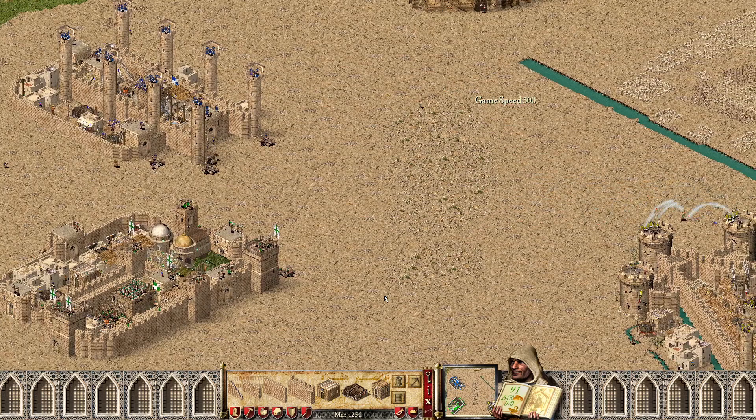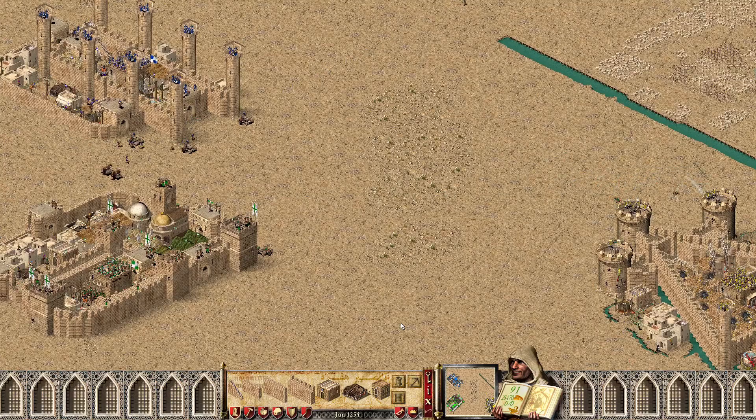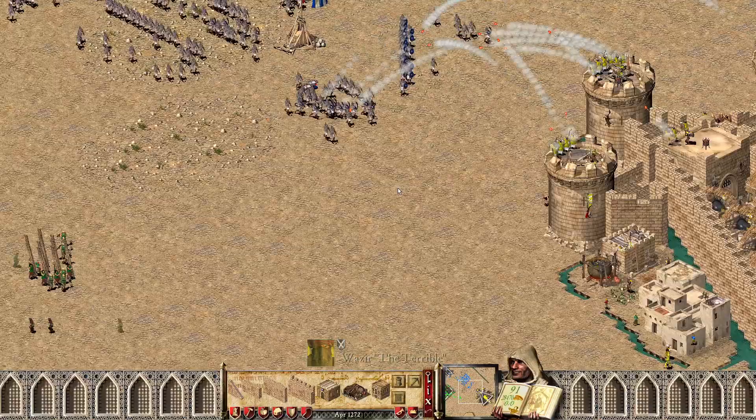For reference, this video just hit 45 minutes of filming. They are throwing large numbers of attacks and most of it is me sitting here waiting for them to build up. Back to another cut: Caliph attacking with 634 pop, Sheriff probably at 700. They're going against just under 500 military defense. Let's see if they can get it this time — Sheriff is attacking at the exact same time. This is a double attack of absolutely insane proportions.